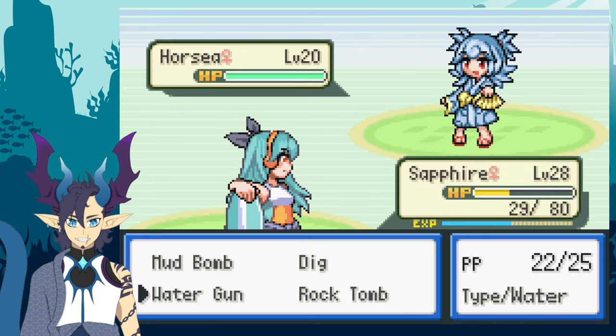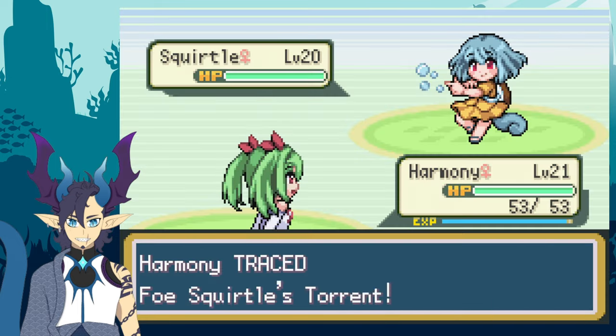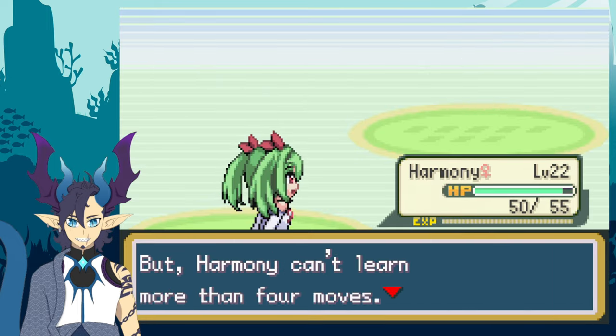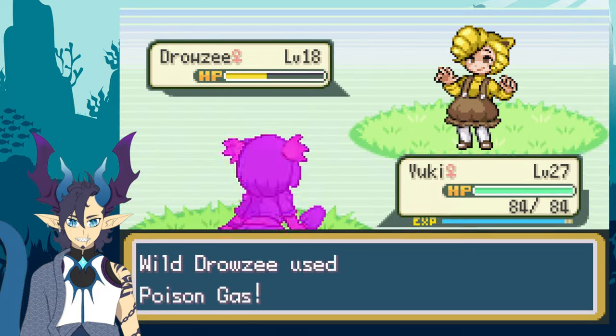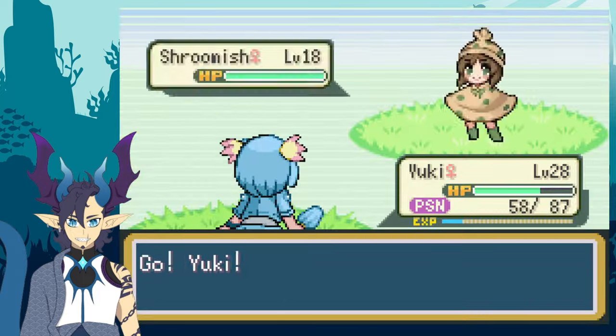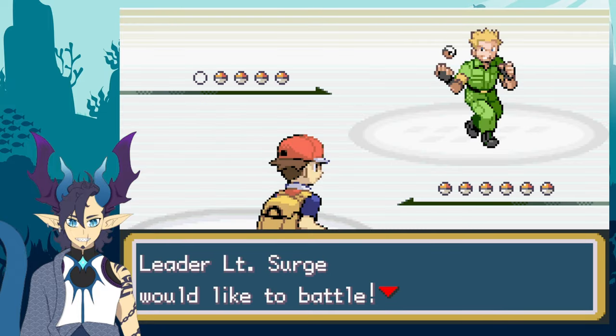Seeing as I lost to Lt. Surge and had a close call with my rival Kaz, I decided to level up the Moemons that would be best against the gym. I fought every trainer in Route 11 and then just started to level grind on wild Moemons. After hours of training my most prized Moemons for the gym, I head back in to fight Lt. Surge.